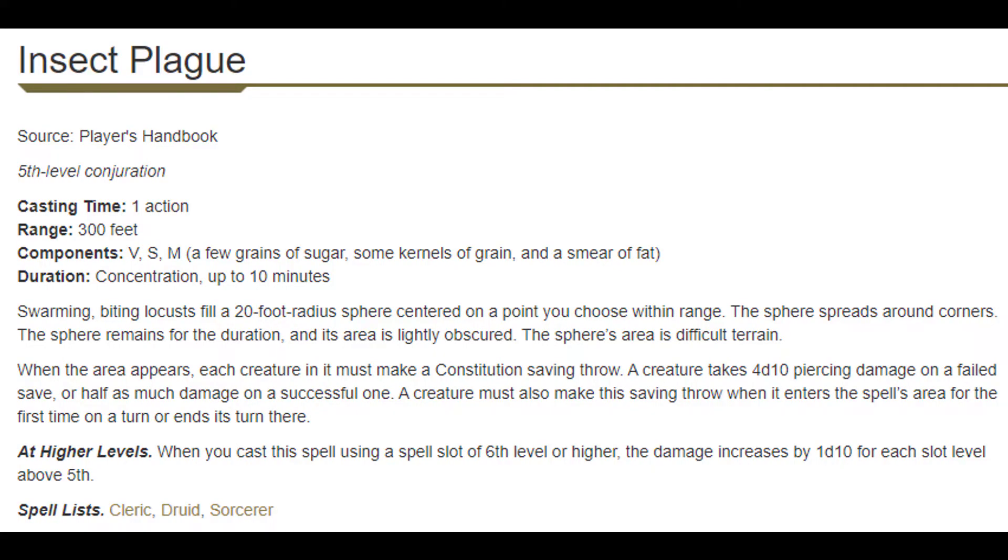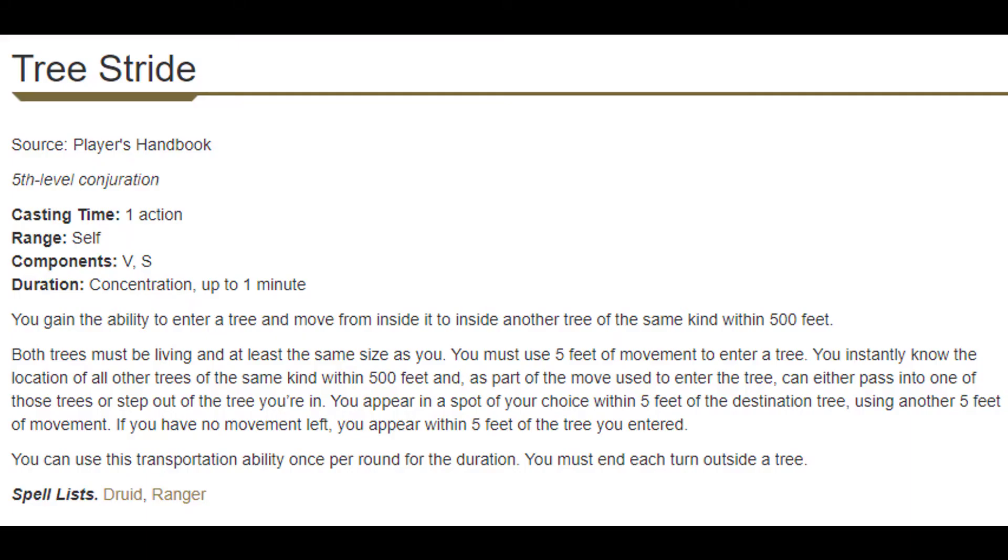At 9th level we get Tree Stride and Insect Plague. Insect Plague is a decent area control spell — it creates difficult terrain, damages enemies at end of turn, and has a large 20-foot radius, creating a big area that disincentivizes enemies from staying in it. Clerics don't come with a lot of area control, so this is a nice addition. Tree Stride is situational, but when it is useful, it's really awesome — you get turn-by-turn 500-foot transport as long as there are trees at the start and end, so in a forest you have absolutely insane mobility. Situational? Yes. Badass? Also yes.